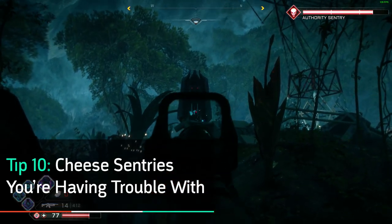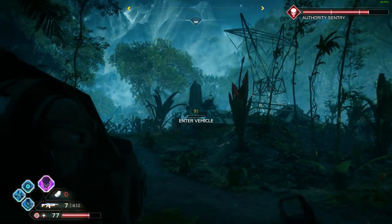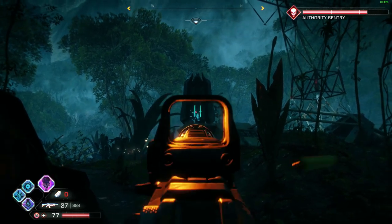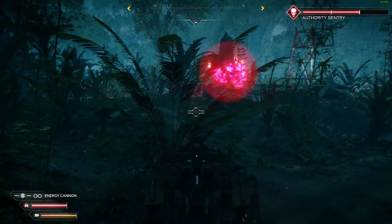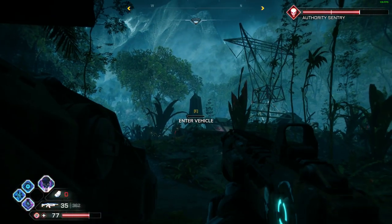Tougher authority sentries can be knocked out easily once you unlock the Xerxes III heavy tank. Sentries retract to a defensive mode when you enter the tank, but since it takes them a few seconds to do that, you have a window to hit them with a few shots. Simply pop in and out of the tank to catch them when they're vulnerable, while also avoiding their attacks altogether.